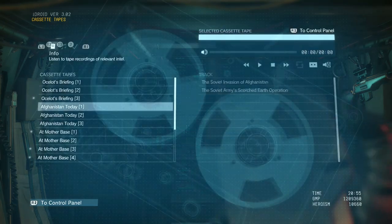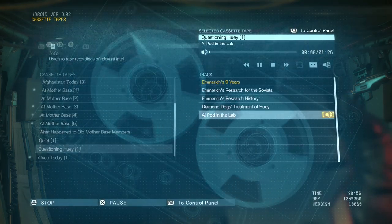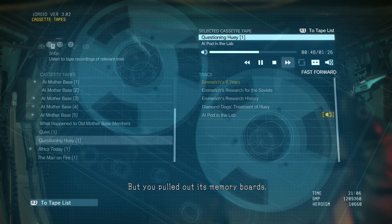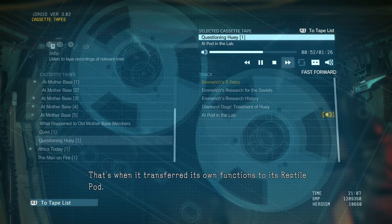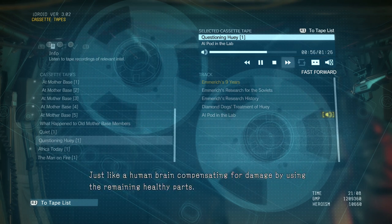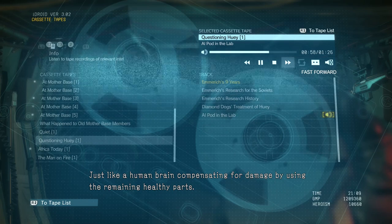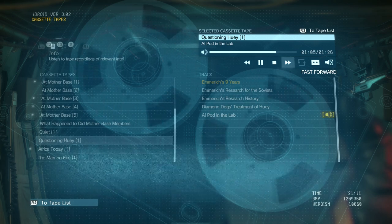Let me just listen to the end of that cassette tape. Even though, especially if you know Peace Walker, you should be fine. But you pulled out its memory board. That's when it transferred its own functions to its reptile pod, just like a human brain compensating for damage by using the remaining healthy parts. The result was a unique entity — a hybrid of the reptile and the mammal.